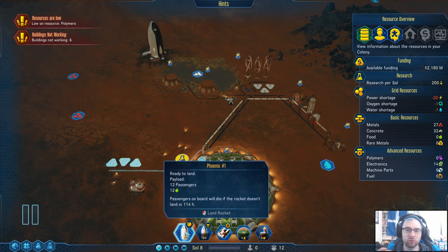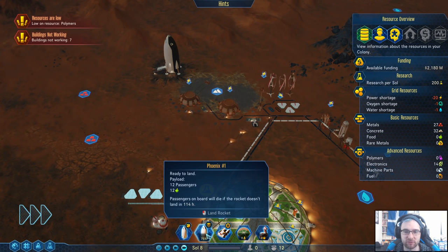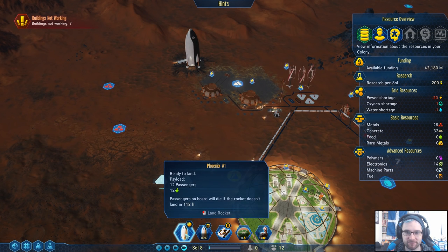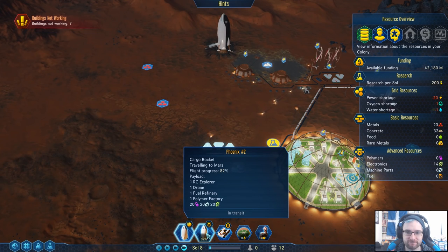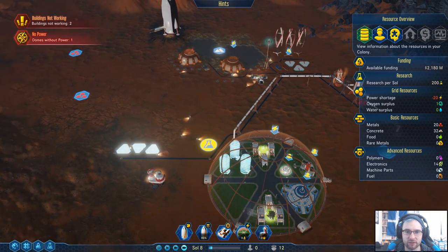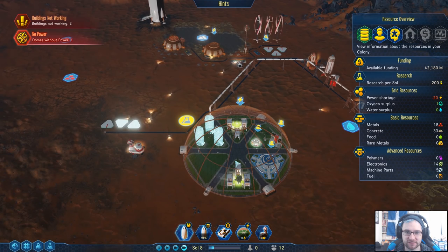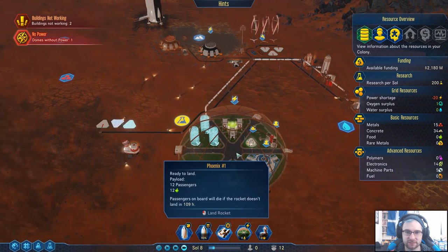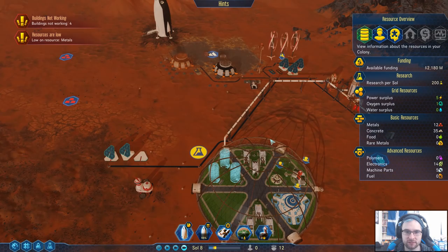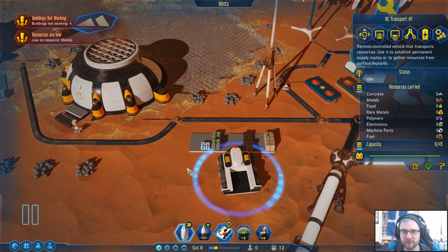Passengers aboard will die if the rocket doesn't land in 114 hours — we can leave the rocket in orbit. Hopefully it'll be long enough to get down our Phoenix 2 which has all the stuff we need. You don't have power because it's nighttime and all our things are broken. We're low on metal — well, actually we've got plenty. Oh — 12. No, it's not actually plenty.